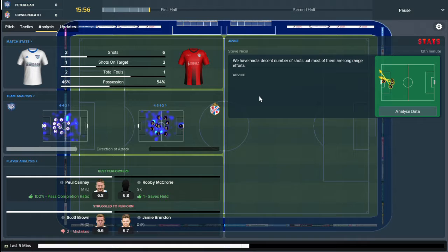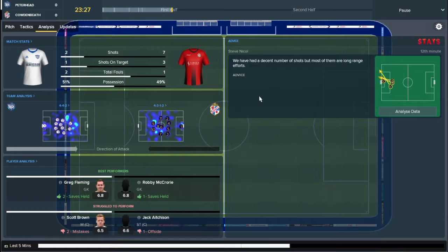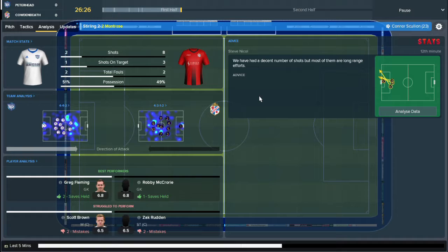He's on a goal drought, which is unsurprising because I have been playing him in right midfield. Hopefully pushing him up front alongside Zach Rudin will get his goals back, because he is our top scorer. I think we have 16 goals at the moment, but I'm starting to enjoy the save more — it's less frustrating and we are doing well.